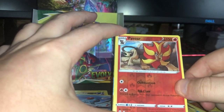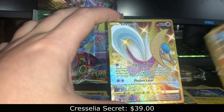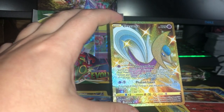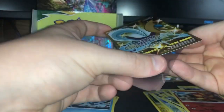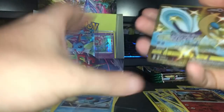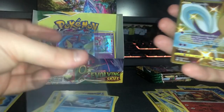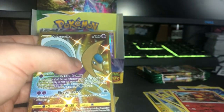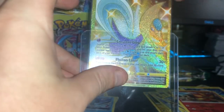It's gold. Oh baby, come on. Cresselia! Oh man, that is a huge pull — a Cresselia Secret Rare card. That is just gorgeous. The right side might be a little bit bigger. I feel like you can see more on this side — the right side looks a little thicker. But this has been a great, great right side.